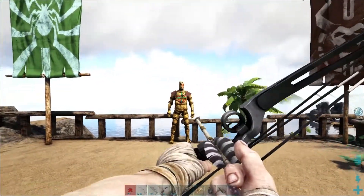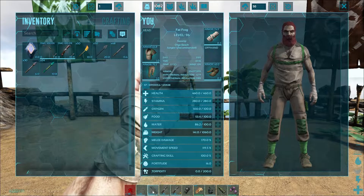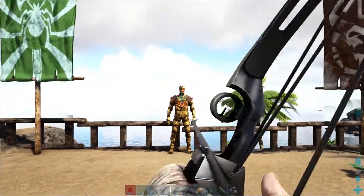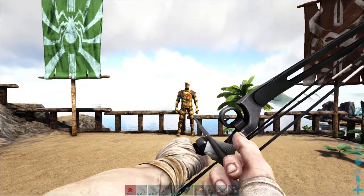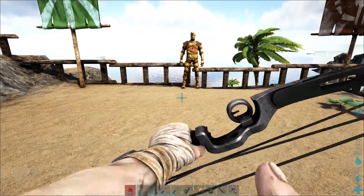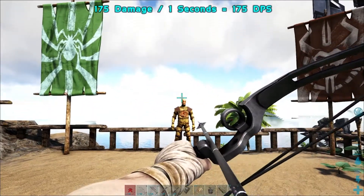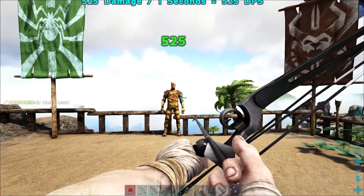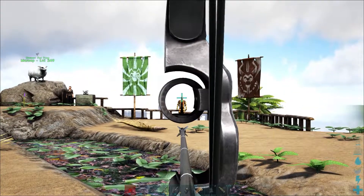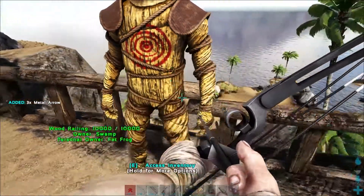The compound bow is much better with metal arrows. Metal arrows take polymer and metal ingots to make. Let's load those onto the compound bow — you can also ADS with it. There was a little bit of a glitch there loading. So we fire that in at 175 to the body, and 525 to the head — so much more powerful. All bows and arrows are going to have drop, so you'll need to adjust for that. We'll pick those up because they're a little expensive to make.